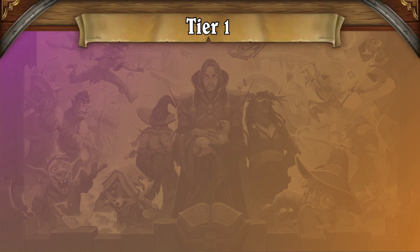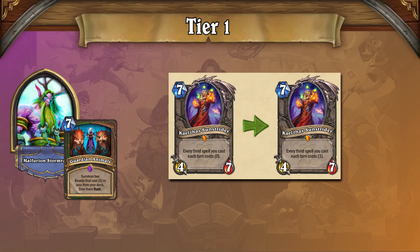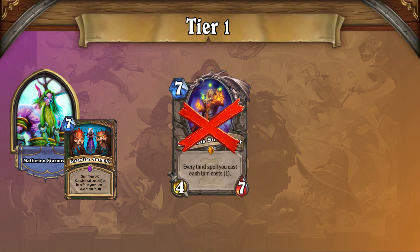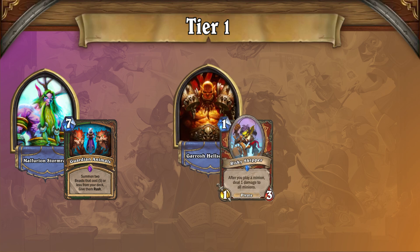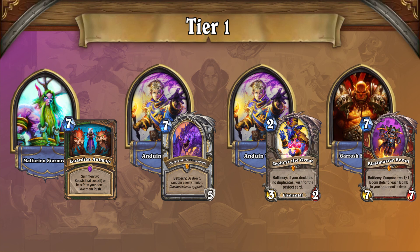The first non-Priest deck in Tier 1 is Animal Druid. The featured list is a hybrid that leans into the Malygos package to take advantage of Priest and other slower decks on ladder. With the nerf to Kael'thas, players are heading toward either Malygos for burst or Mounted Cellar for pressure, typically removing Kael'thas from the deck. This variant performs best against Tempo Warrior, while difficult matchups stem from both Priest archetypes and Bomb Control Warrior.